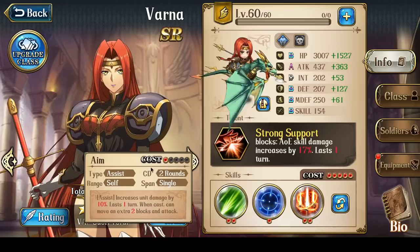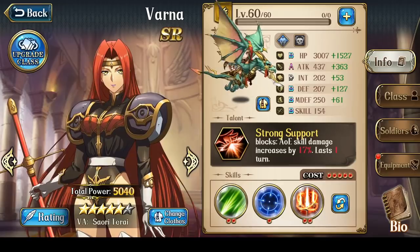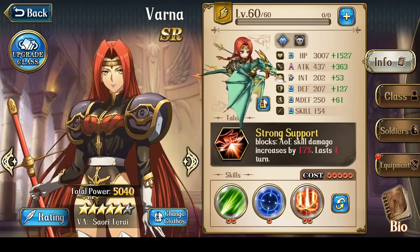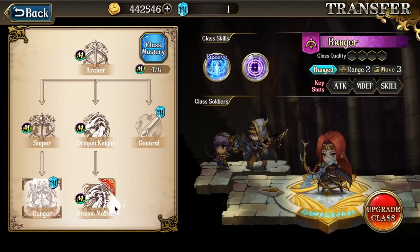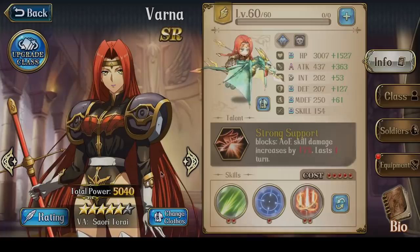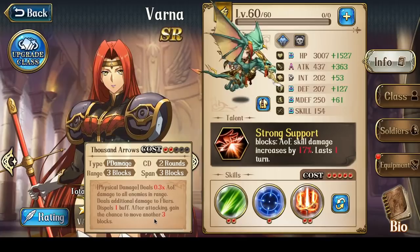Her talent is very useful, especially combined with Aim and Thousand Arrows, because both of these skills will trigger this talent. Varna's best class is very, very obvious — it's the Flyer class, because Ranger class has only 3 mobility with 2 range, whereas Dragon Master has 5 mobility and 1 range. With 5 mobility plus Aim, you have 7 effective mobility, allowing you to move around like crazy to toss out Thousand Arrows and retreat.